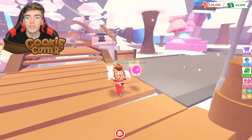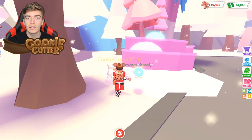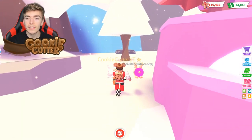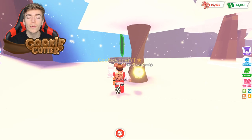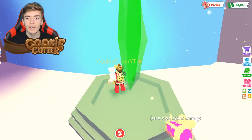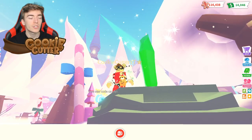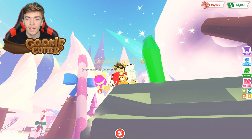What you want to do is cross over the bridge, then take a right and start walking towards this crystal, which is located around here. Once you activate this crystal inside Adopt Me, it will allow you to find more crystals. Stand on it and it will light up green, and the green is actually shining to the top of the castle.